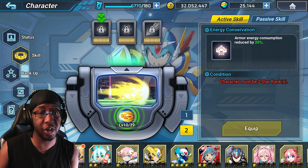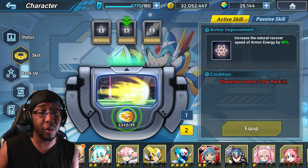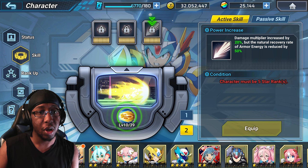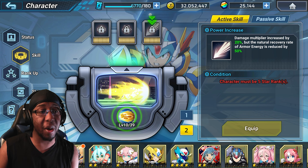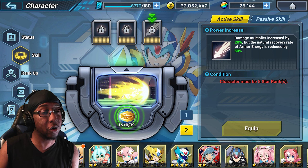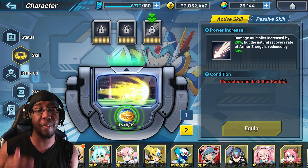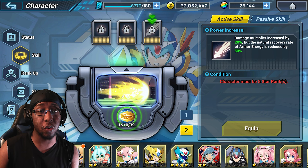For the modifier chips on Nova Strike: Energy Conservation reduces armor energy consumption by 20%, which is pretty nice; Armor Improvement increases natural recovery speed of armor energy by 40%, which isn't bad; and Power Increase raises damage by 20% but reduces natural armor energy recovery rate by 50%. This last one is probably what you're going to be using in PvP, and once we get into the passives it actually seems a lot better.